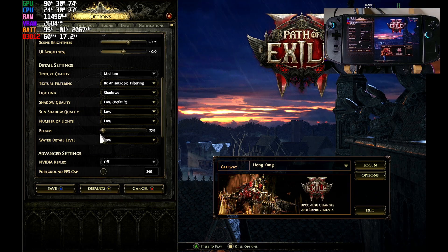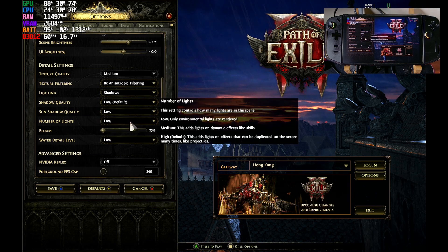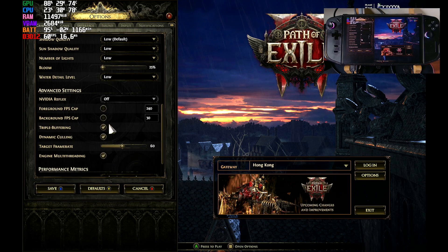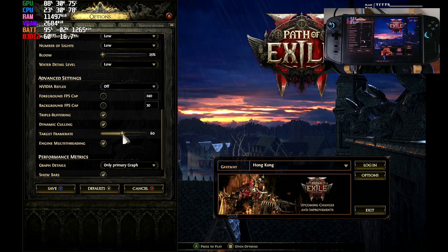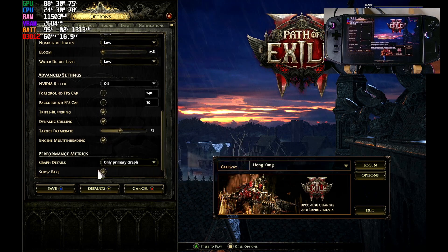Everything here is set to low. I check on the triple buffering and also the dynamic culling. And of course always check this — the engine multi-threading. Everything else here is just on default.